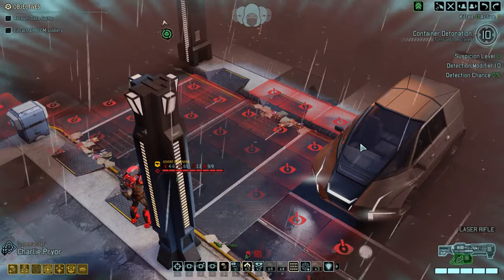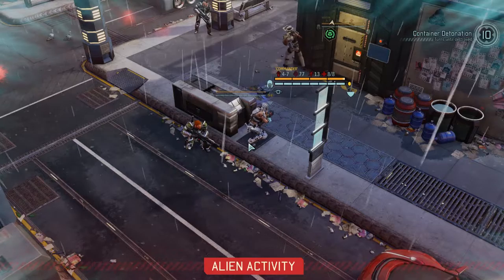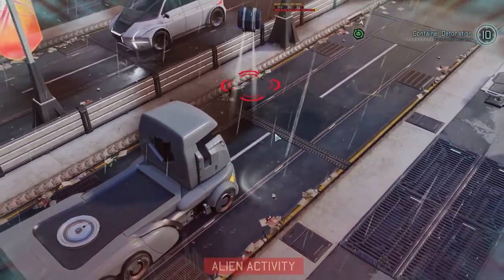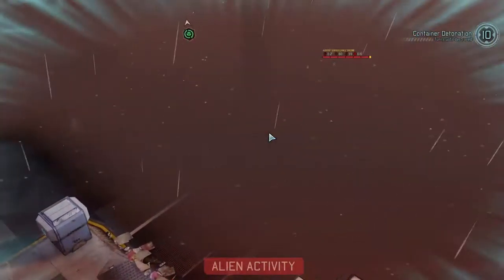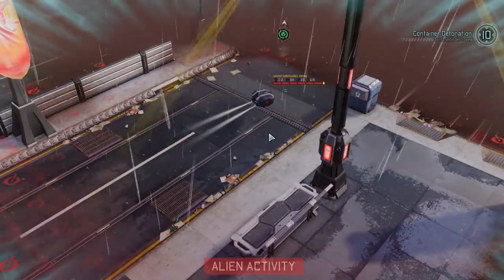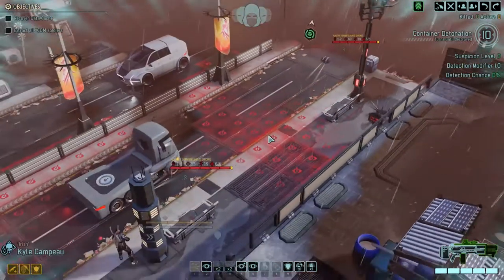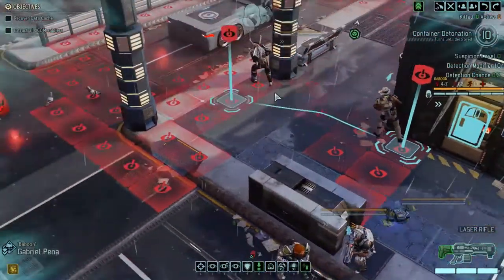We've got a couple of big guys — there's a mech, it's a centurion. Stay here for a second, four-man squad. The drone is coming towards us — brilliant. Another drone, more brilliance. Can we see the other group or do they walk away? They walked away, okay good. I think we could probably just take these drones out. I'd rather keep Amber in concealment.